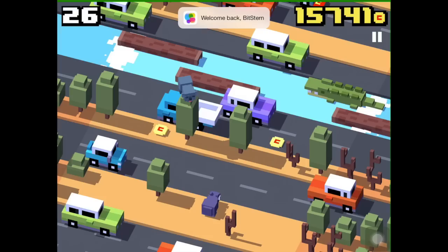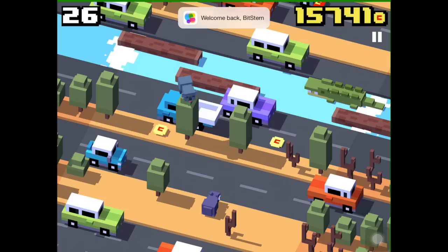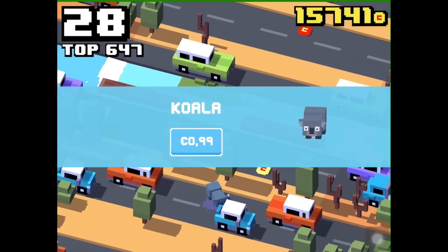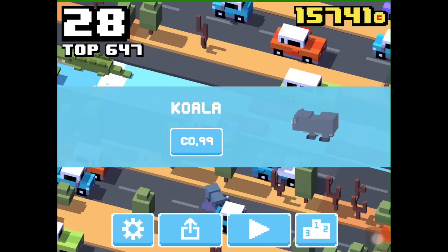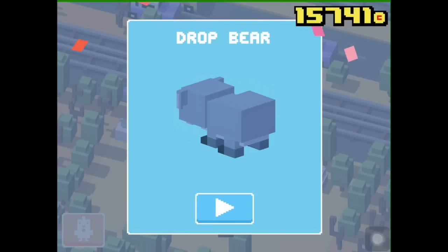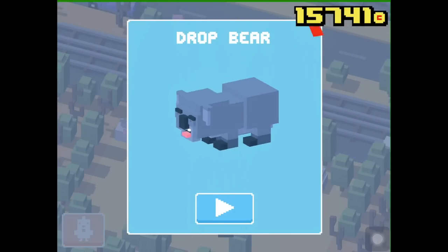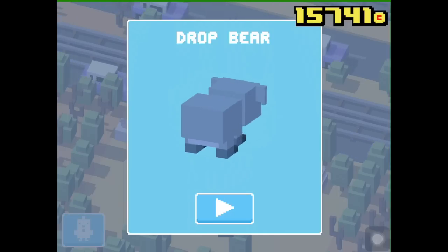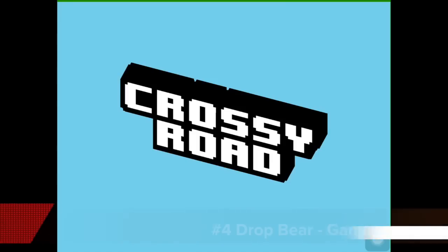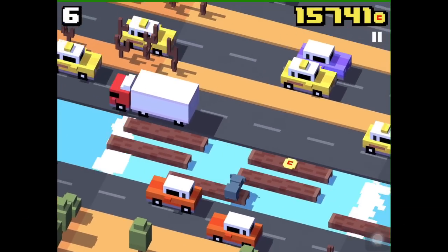The Drop Bear will wait in the trees somewhere in the Australian environment. When you come nearby he will jump on you and you will die — and we got the Drop Bear! Now I'll show you the gameplay video of the Drop Bear. It's the same Australian environment.